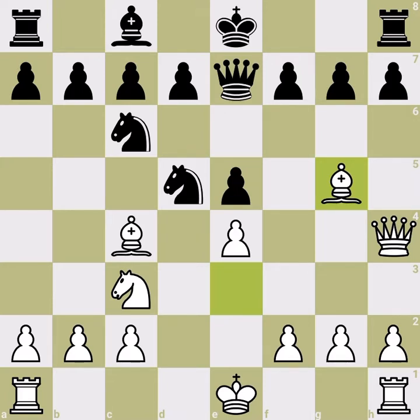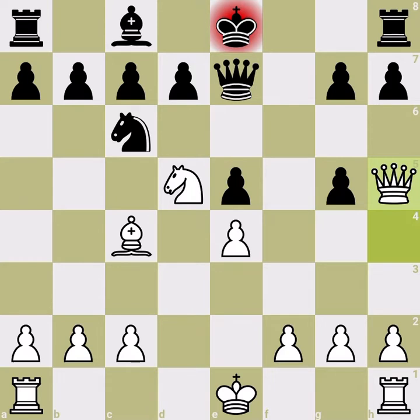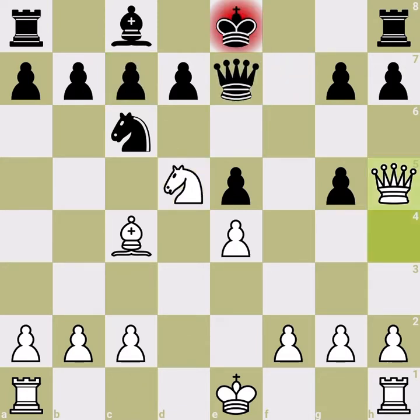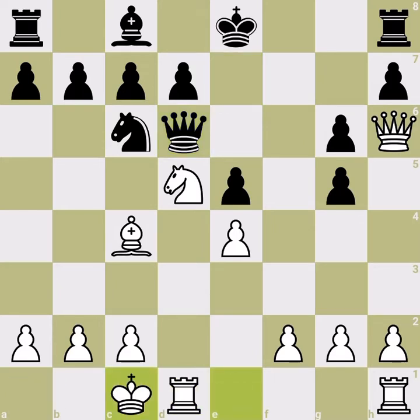Just play bishop g5 regardless — this is the main theme of this video. If Black kicks your bishop away, take the knight, giving check. The queen cannot block the check because then it loses the queen immediately with the bishop or queen. To save the queen and kick your queen away, Black can play g6, but then you keep your queen on h6 because at some point you want to go to g7 or grab the g5 pawn. The queen is under attack and must also defend c7, so the best move is queen d6.